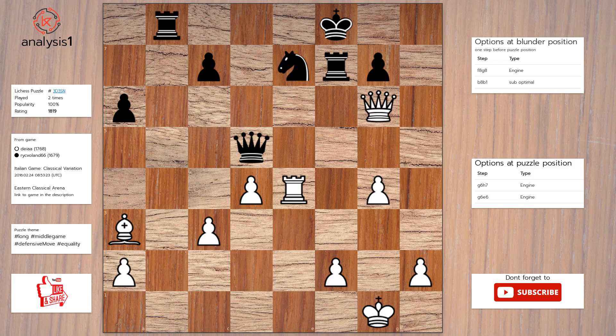Let us look at checks in the puzzle position. Queen takes rook, check; queen takes pawn, check; bishop takes knight, check.